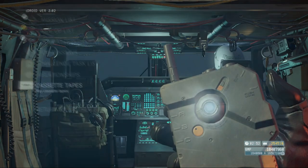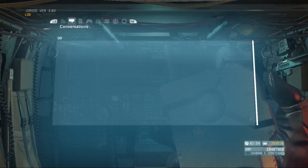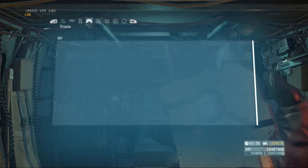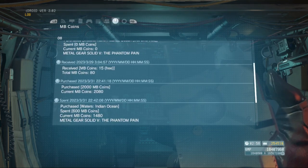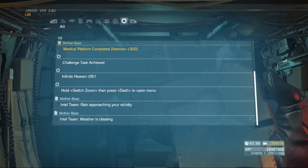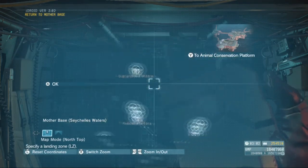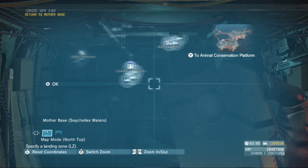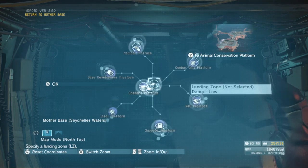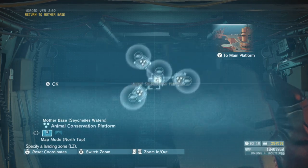The Log shows messages, radio conversations, guide trials, cut scenes, and MB coins you have or have spent. Return to Mother Base lets you select any platform to go to — Command, Intel, Base Development, Medical, Combat Unit, R&D, Support, Quarantine, or the Animal Conservation platform where you can see animals you've collected.